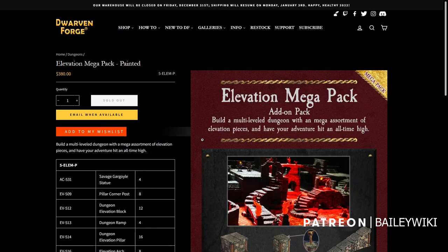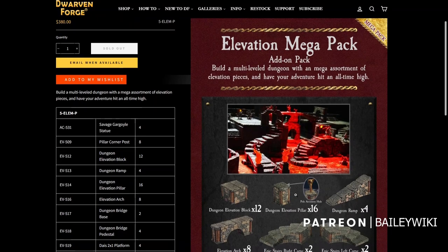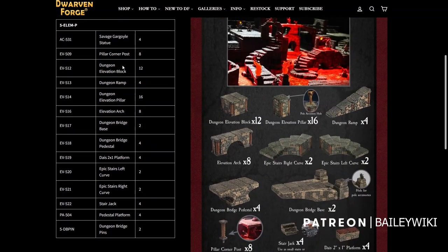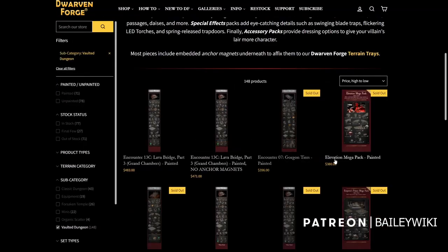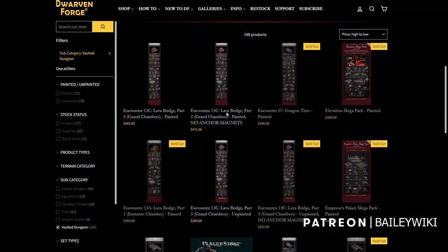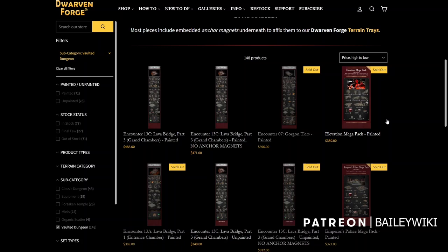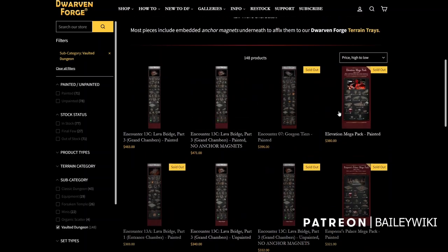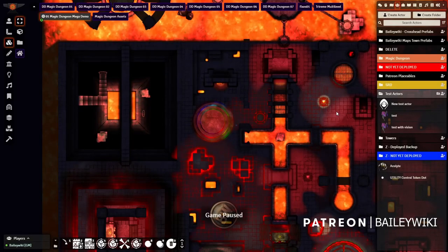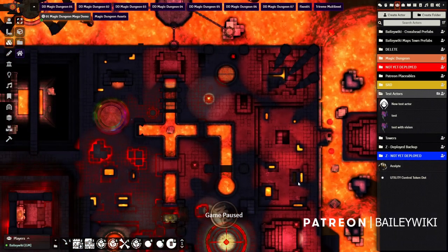This example uses Dwarven Forge's mega pack — an add-on to create a fiery dungeon. You get a handful of pieces and can make some pretty cool dungeons in the real world, but this pack is $400. Looking at just a few of these packs, they're all hundreds of dollars, and you can only make one scene — you can't make a whole dungeon. Once you go digital, I asked: could I make an entire system like this for $7 instead of thousands? That was the aim when building the Magic Dungeon.